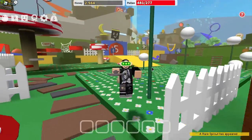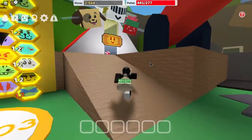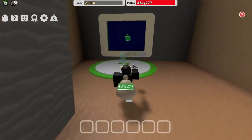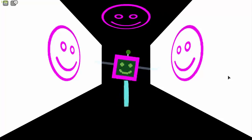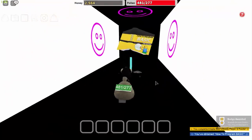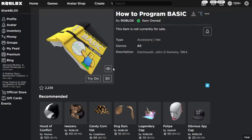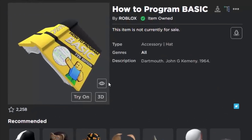Now make your way back to the robot. Press E on your keyboard, and if you got all the codes correct it should give you the prize. Please just give me the book! Yes — we got it! Check your inventory and there it is: item owned. That is how you get the basic book in the Ready Player 2 event. If you enjoyed this video, leave a like and subscribe, and I'll see you in the next one.